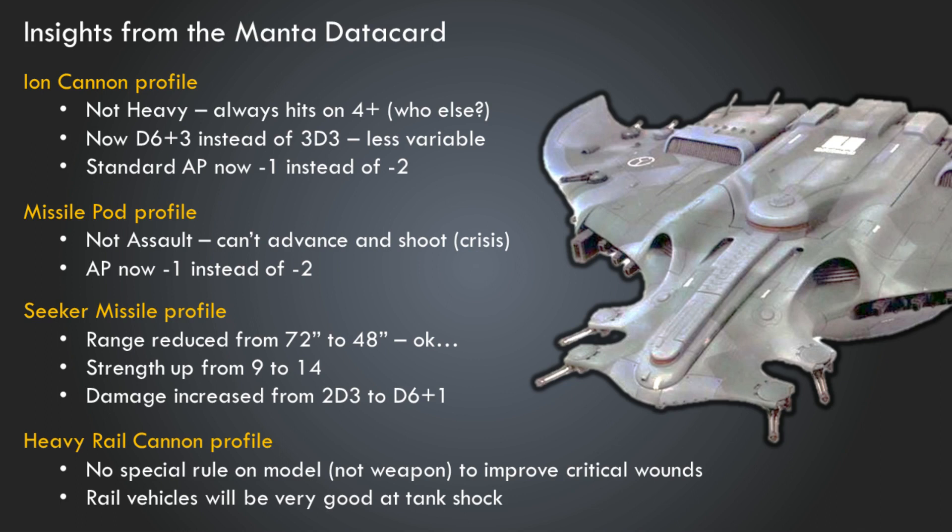Notably, rail vehicles will be very good at Tank Shock. Tank Shock is a returning mechanic where you ram a vehicle into something, and it's based on your weapon's strength versus the target's toughness. The Heavy Rail Cannon has Strength 26, so ramming a Manta into something will do a lot of mortal wounds. More realistically, your Hammerhead at Strength 20 will also make Tank Shock a really effective way to dish out mortal wounds. With Big Guns Never Tire, you can also shoot into and out of combat with your vehicle — a pretty cool quasi-melee element for Tau.